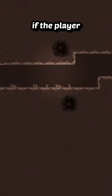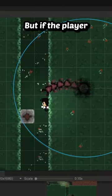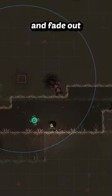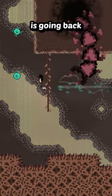And of course, if the player comes in contact with any of the parts, they'll have to try that section over again. But if the player manages to escape, all of the centipede parts retract back towards the hole and fade out as soon as they reach their initial positions, making it appear as if the centipede is going back inside of the hole.